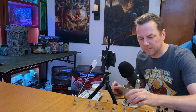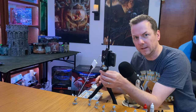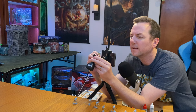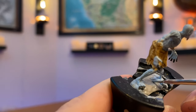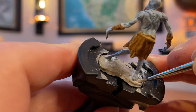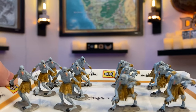For the final step, we're going to do the bases — back to that gray primer — just a neutral color. Making sure not to get any on his feet. I'll be using the detail brush because I don't want to get anything on his feet whatsoever. 12 ghouls, six packages total.